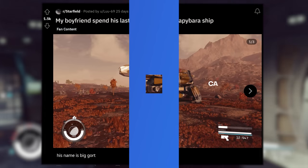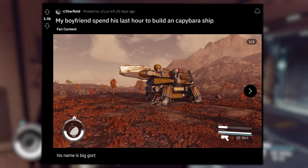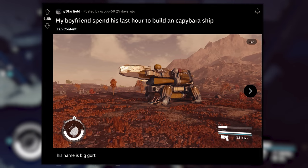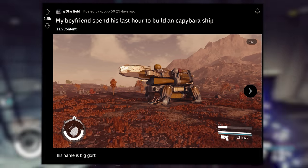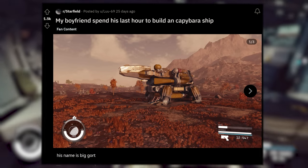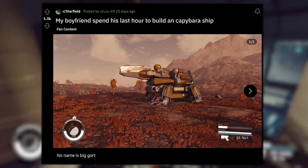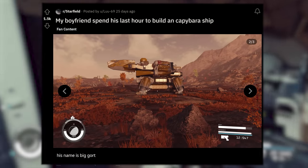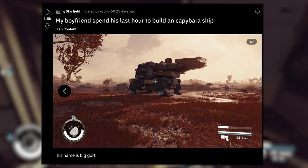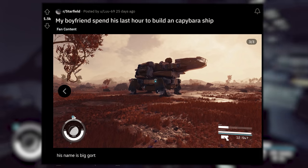We knew that animals were going to feature heavily into ship design — they were featured in the Starfield Direct with the Flying Platypus, also talked about in one of the dev vlogs. Here is another animal-inspired design: the Capybara, posted by Lou69. It says 'my boyfriend spent the last hour building a Capybara ship.' I love the use of the landing gear as legs — short, little, stout animal-looking thing. I love the coloring on it as well, and the thrusters mounted mid-hull. Definitely a cool looking design.